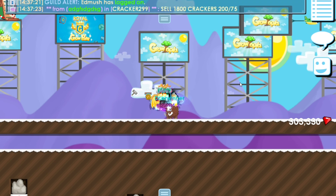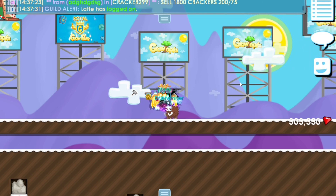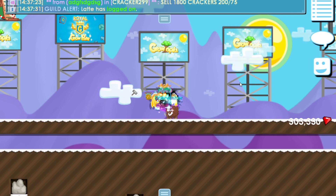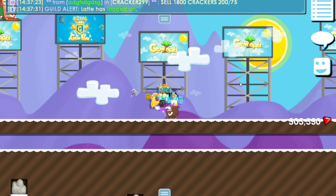Ada tingkat-tingkatannya dari C, B, A, S — pet-nya itu bagus atau enggak. Ada juga yang bisa nge-block, yang bisa nembus block, yang bisa nembus akal obat, kayak gitu-gitulah.